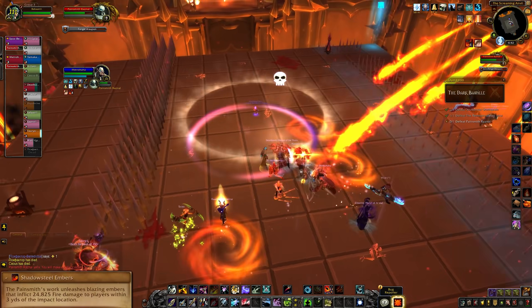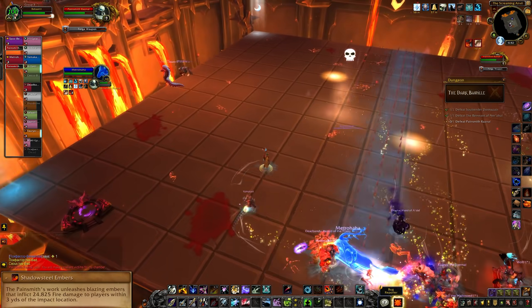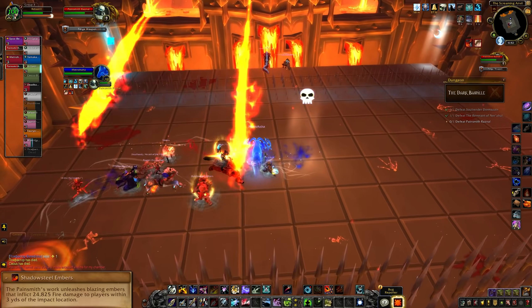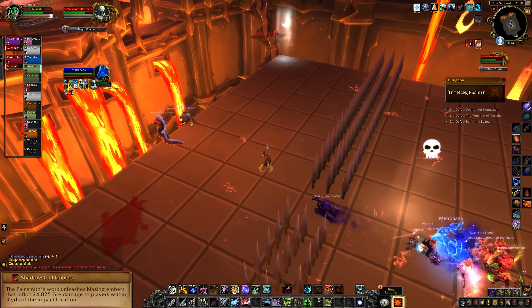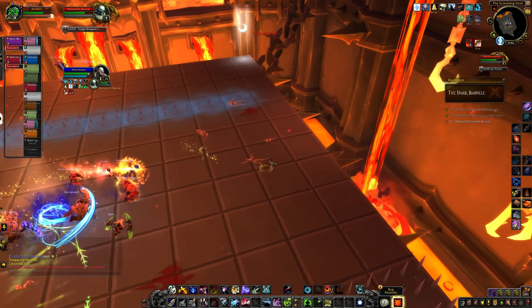The boss will also throw out random fiery swirlies that deal a lot of damage if you get hit, so you just need to dodge those on top of everything else. After the transition, you go back into phase 1 with all of the same abilities, but remember that the boss's weapon throw abilities will change with each phase change.